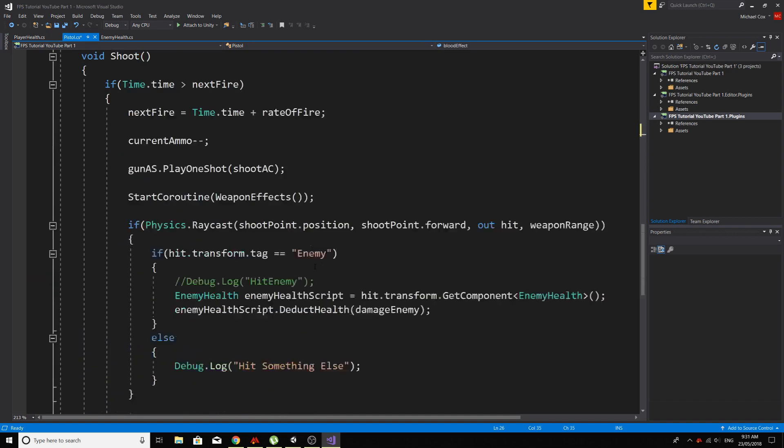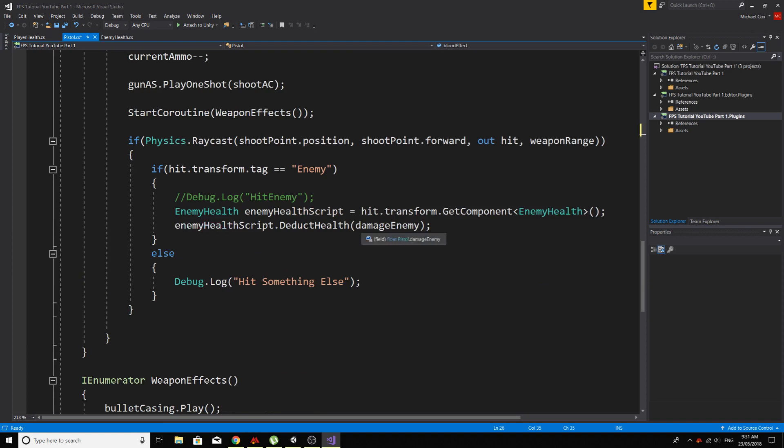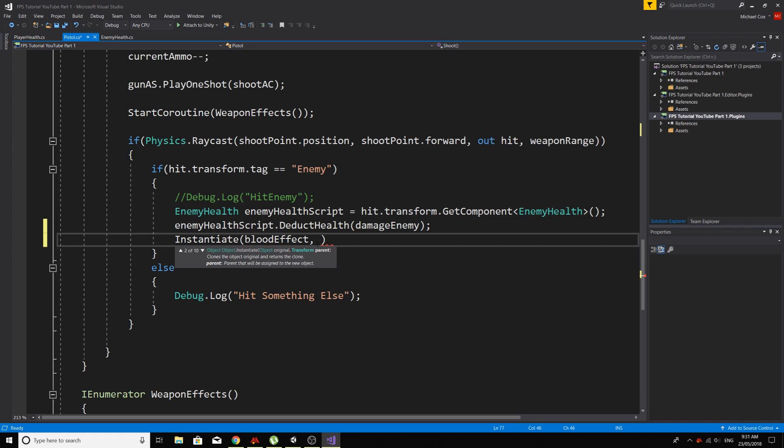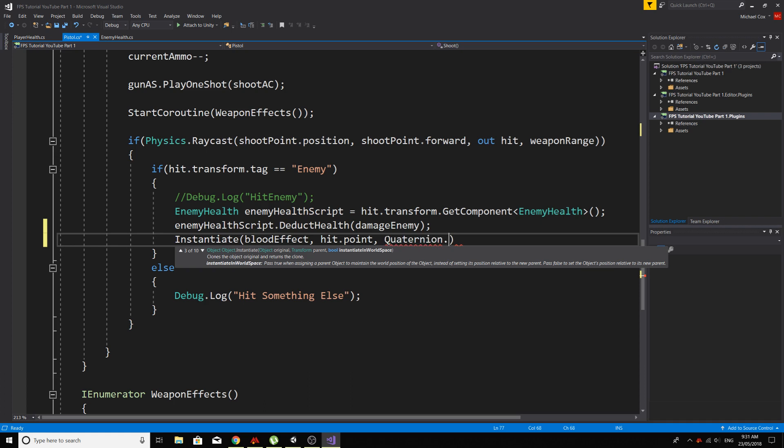Now all we need to do is come down here and we can just say Instantiate, blood effect, and the place that we actually want to instantiate it — the place you want this blood to spawn — is where this ray actually hits the enemy. So we can say hit.point, which is the point that we want the blood to be shown, the little damage effect. And then because we need a rotation as well — that's the position it's going to hit — the rotation can just be Quaternion.identity, which is just the rotation of the place we're hitting, basically.